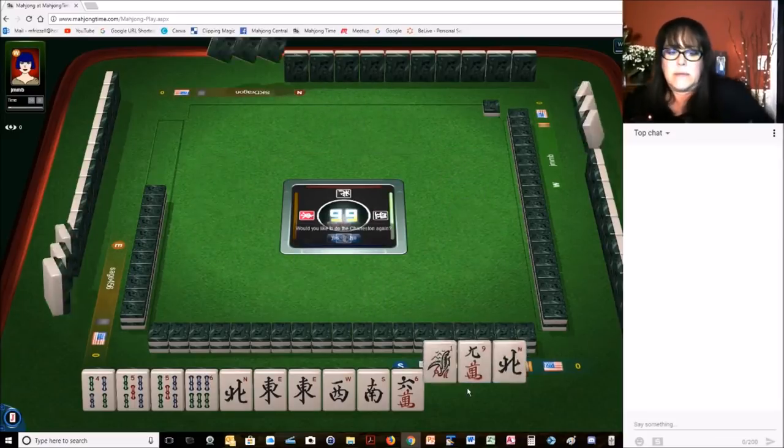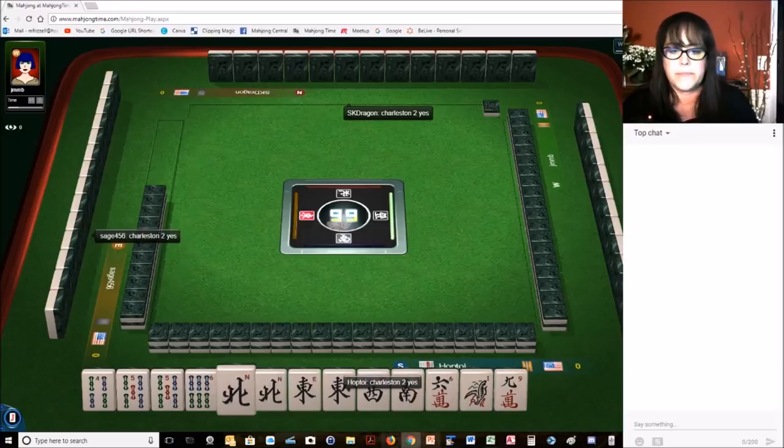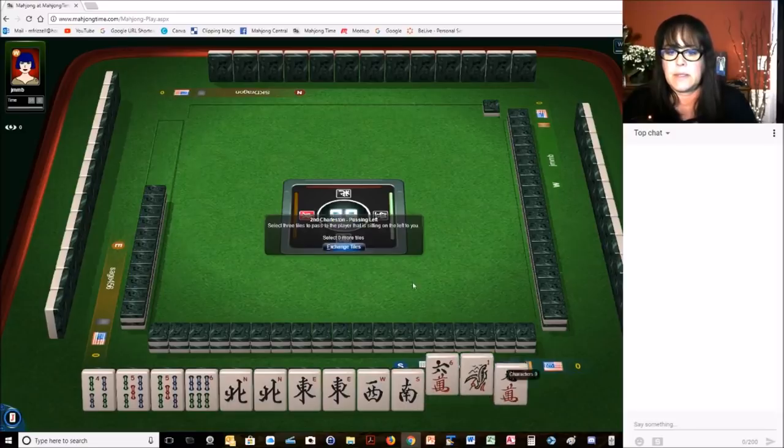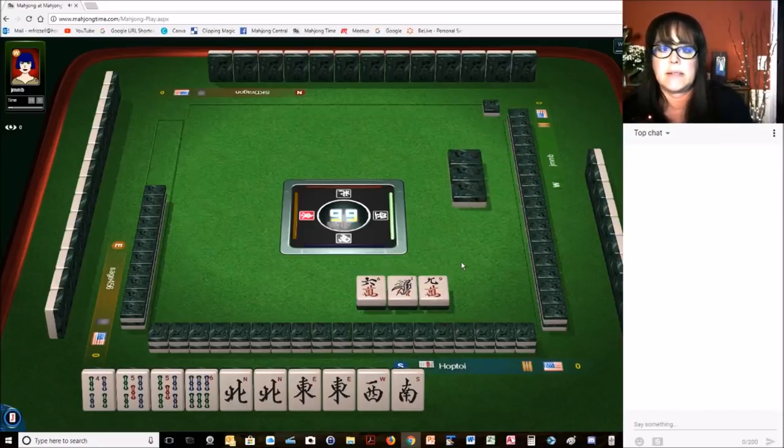We've got a wind. We want to do the Charleston — we've got a keeper, and we have three tiles we can pass. So we need a west, a south, a four bam, and a six bam. That would be very nice.